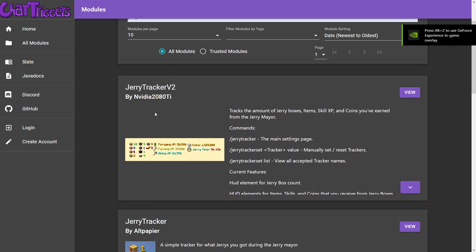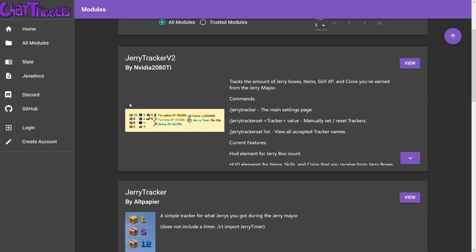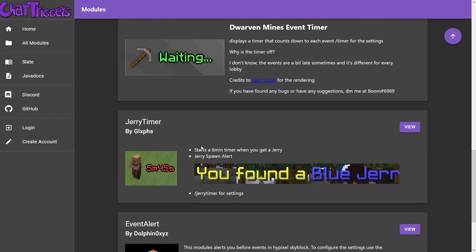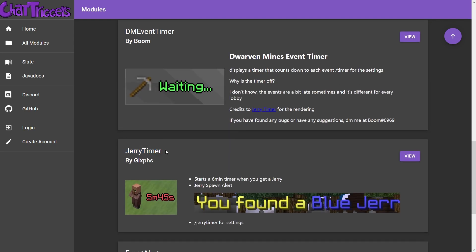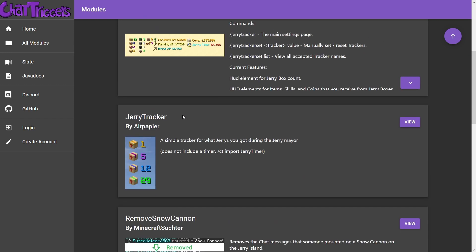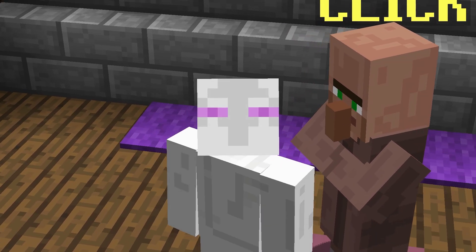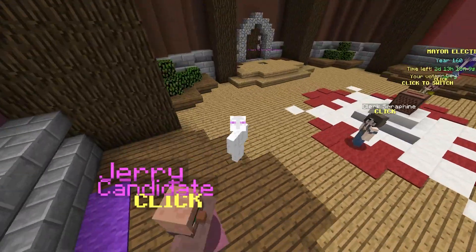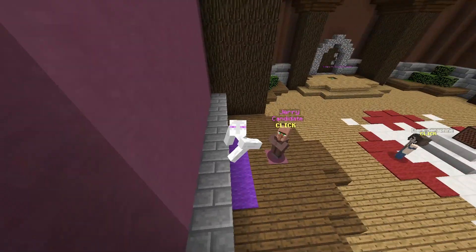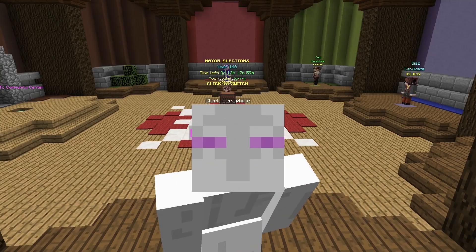Here you'll be able to see a lot of useful mods. JerryTracker V2 is one of them, or JerryTracker which is a simpler version. There's also JerryTimer V2 or JerryTimer. I would recommend using JerryTimer because I have not personally tested JerryTimer V2. The JerryTimer is helpful because it will tell you when you are six minutes away from another Jerry and when you are ready to get another Jerry, helping you maximize your skill XP grinding.